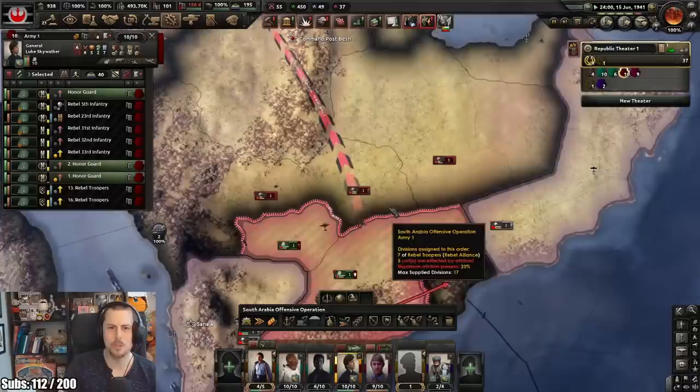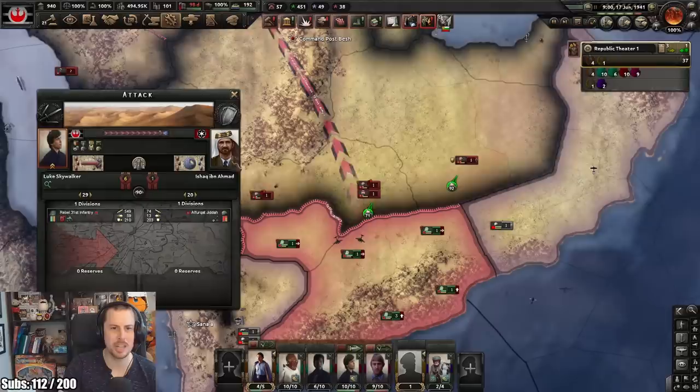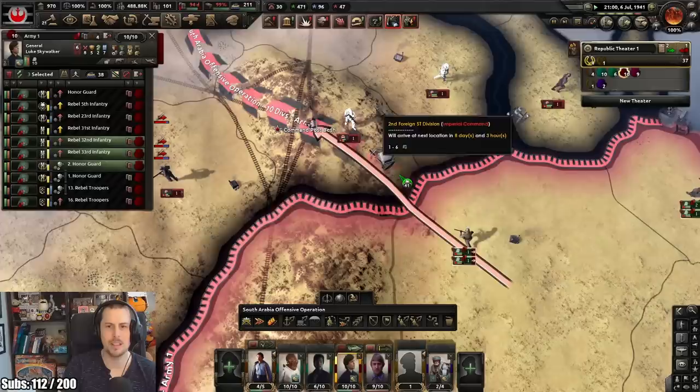Well, hold on. I've intercepted 55 freight convoys - we are moving. When I have superiority everywhere, we are just absolutely destroying their divisions. You haven't even been facing Darth Vader - bring me Darth Vader. Okay Luke - force attack, take Besh. It appears they forgot to get TIE fighters. So now I've taken Command Post Besh.